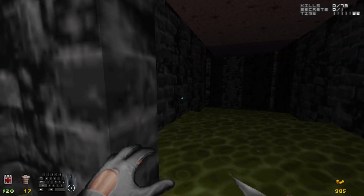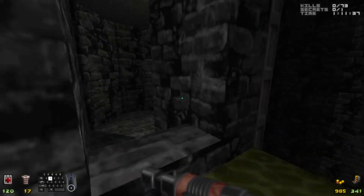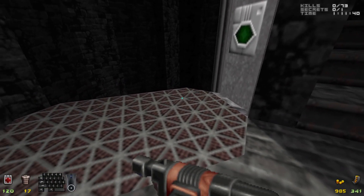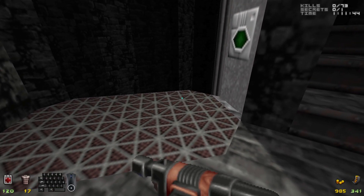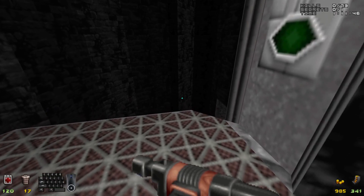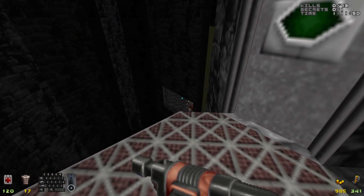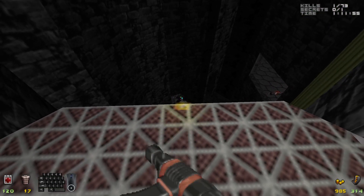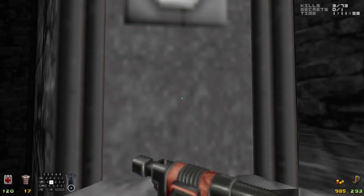Here we are at long last in the sewers — the sewers of Tarnhill. As a 90s FPS, you have to have at least one sewer level. It is an unwritten law. This level is a bit twisty and turny, but it's not that bad. I'm going to show you the easiest, quickest path that I know, which is also the most painless.